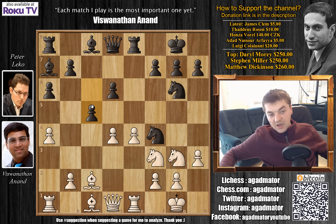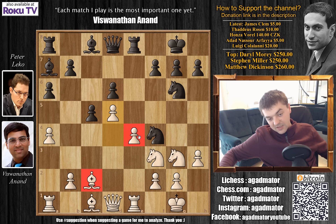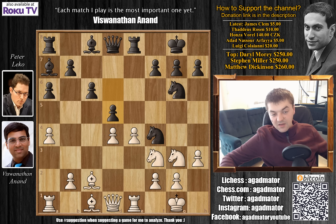Instead of d5, a better approach after c captures on d4 would actually be c5. If you capture and the queens come off the board, the dark square bishop becomes active. But if Anand pushes d5, his own light square bishop isn't that powerful, and black would enjoy that pawn structure much more. But Anand plays e5, and now c5 seems a bit too late.